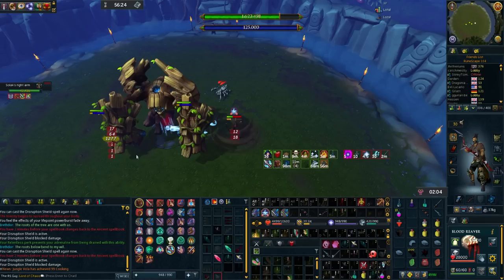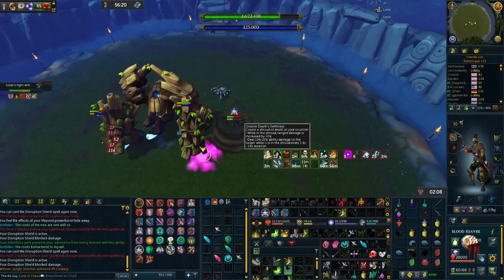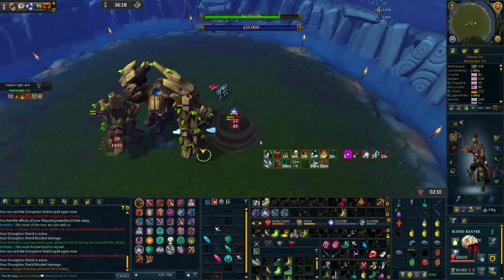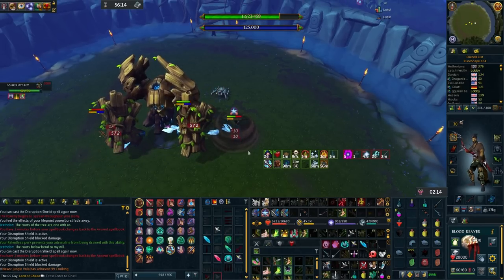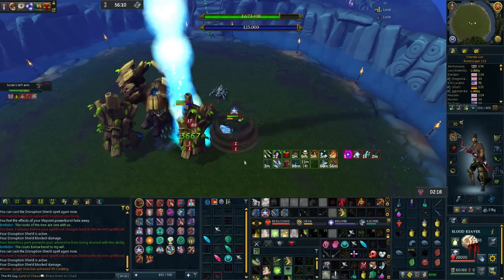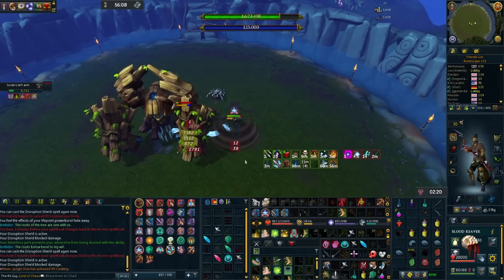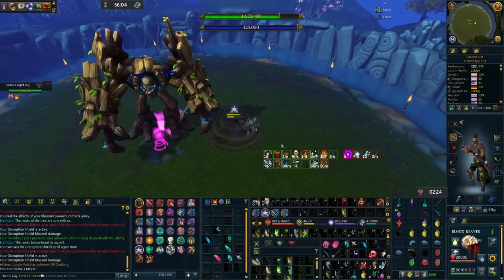That being said, the Dark Crystal can be a really good option for the sections of the fight where you're not taking a lot of damage — being the arms, the legs, and the final phase of the fight. This is because normally you're gonna get up to full HP pretty quickly, and at that point your chance of getting poison damage gets reduced significantly. So if you do have issues with those parts of the boss fight, you can try out the Crystal and it will help a lot, at the cost of survivability for the rest of the fight.